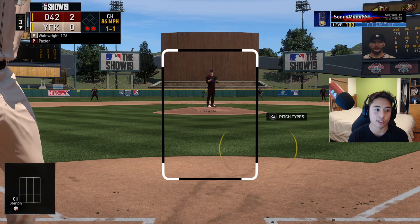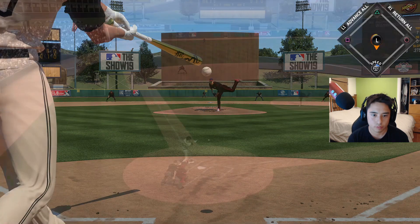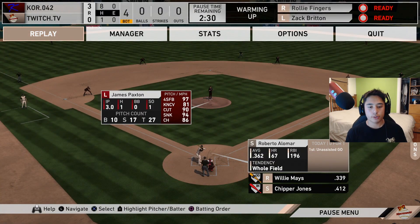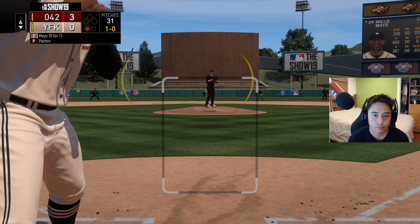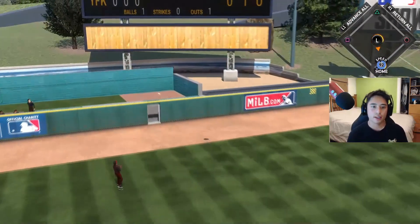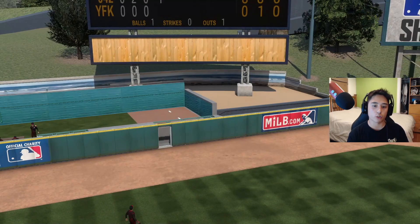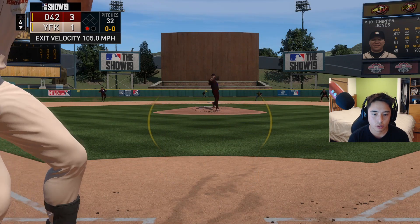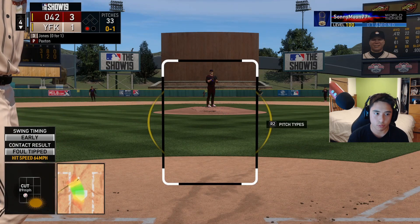Even the pitcher can hit so he's never a free out — you still want to have a good at-bat. Now I have the top of my order. I'm going to lock in and hope you guys watch closely to see the tendencies — what pitches I'm taking, what I'm looking for, and how I'm moving my PCI accordingly. Right there, even though I said I was going to take until I got a strike, I noticed a pattern where he was throwing a first-pitch ball and then coming down the middle with something hard on 1-0. So I took advantage of it and we get one run back.